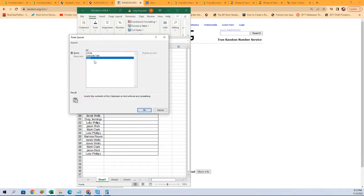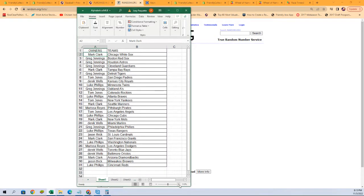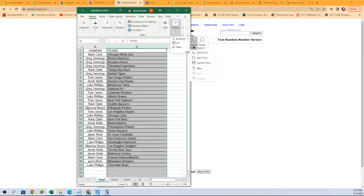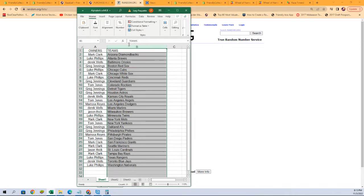Let's get those pasted in here and see what our lineup is. Mark C starting off with the White Sox, Greg J with the Red Sox, Astros, and Guardians, and then it goes all the way down to Luke P with the Reds. Let's get this a little bigger so you can see it. Any trades — now is the time. I'm going to sort by team name; it's going to keep the owners with their teams and just make life easier for sorting and shipping.